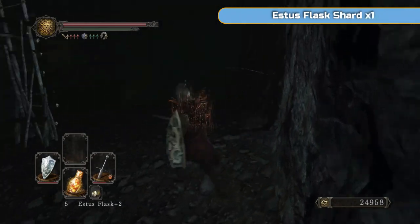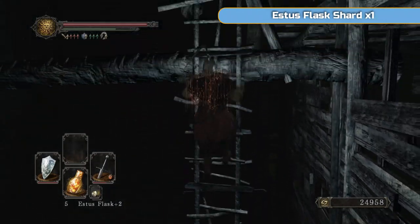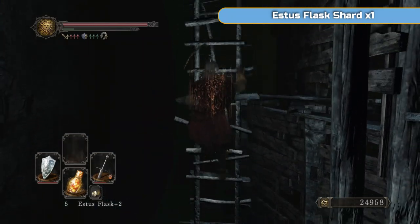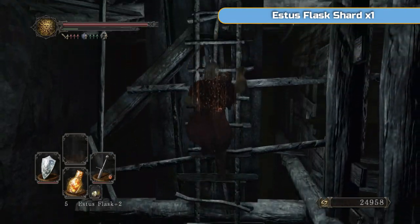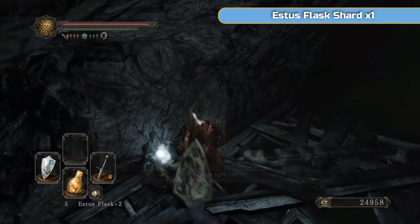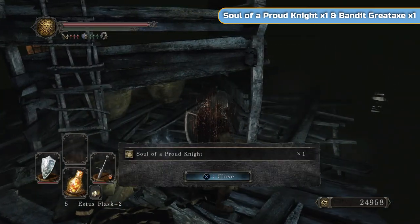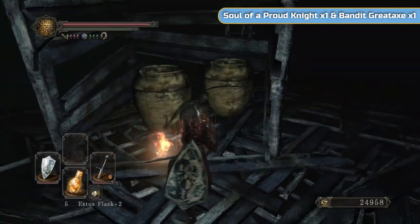Grab this armor set, and then we're going to go up this big long ladder and grab the Estus Flask Shard at the top - that's the main reason we've taken this little detour. Then we're going to continue on. There are going to be some jars that look like hearts on the top - not a heart shape, but a heart as in the real thing, with all the ventricles. You know, arteries coming out the top. You'll see them after.